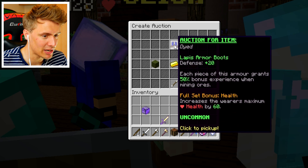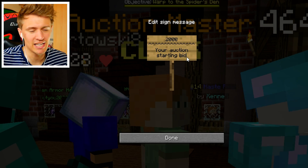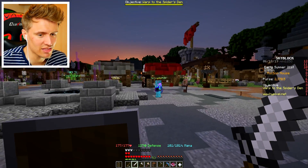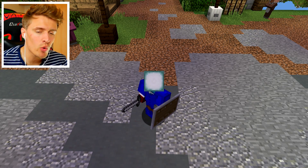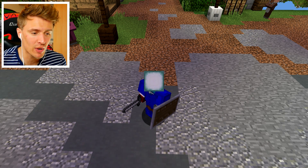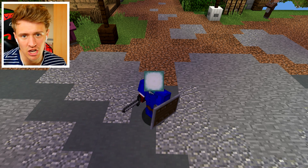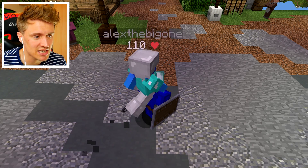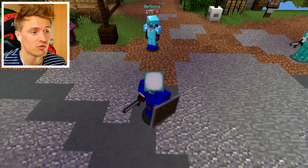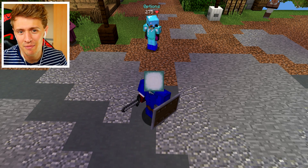So we create an auction, whack my lapis boots on, you can set the duration. I'm just going to go for two hours. Starting bid, I'm going to double the vendor price and see if anyone will buy them. So I've whacked them on. Guys, that's the end of the video. That is how you make some quick money on Hypixel Skyblock, either if you're starting out or if you're quite far in. Hope you guys enjoyed this. If there are any other ways to make quick money, please leave it down in the comments — we can have a bit of a discussion. Sorry if I didn't give the best information or I rambled a little bit — I'm only just getting into this myself. It's a lot of fun. Make sure you subscribe and hit the bell for more videos. I'll catch your lovely faces next time. Bye.